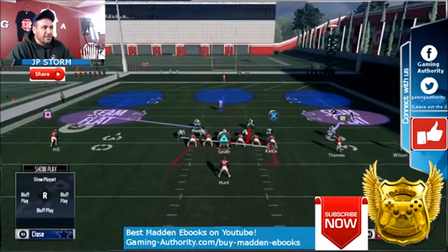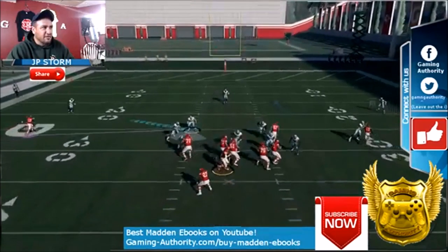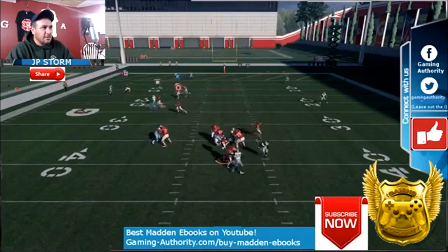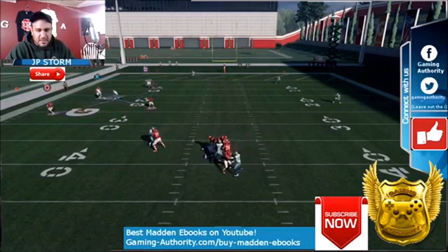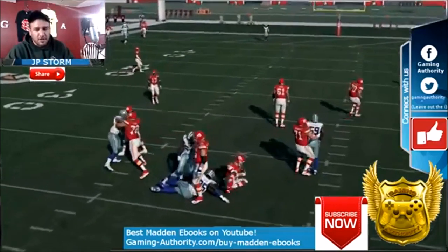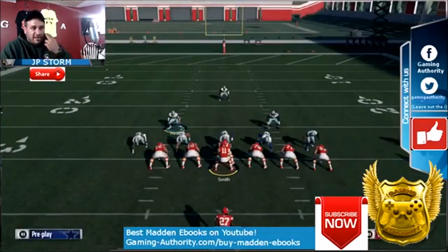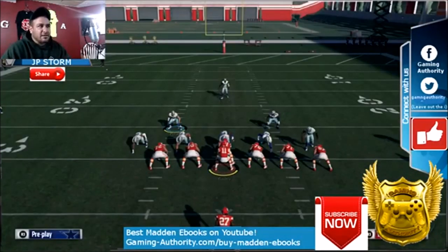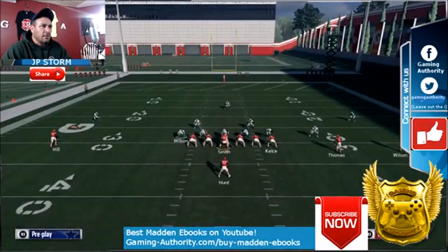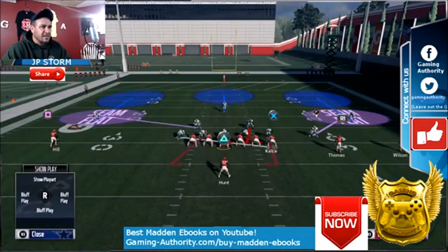If you want, user control him and cover the middle of the field, because the middle of the field is going to be open. I'm not saying this is the best nano blitz, but this is just a pretty good coverage defense out of this formation which you can also send a blitz from. So the ending setup looks like this.